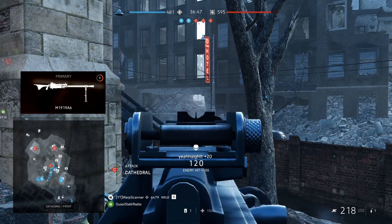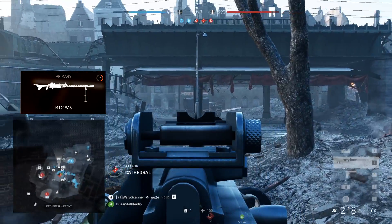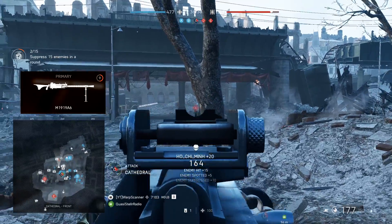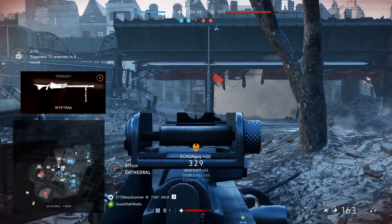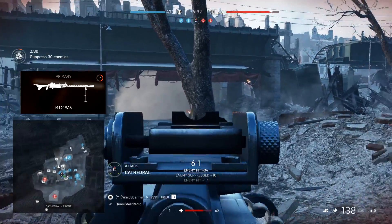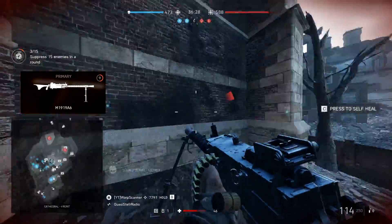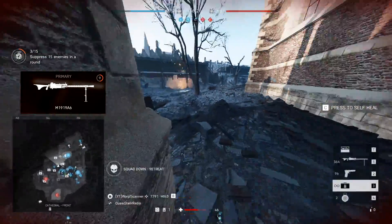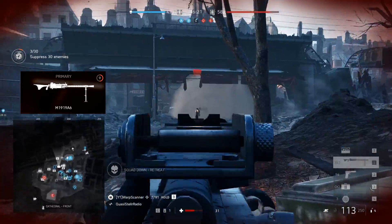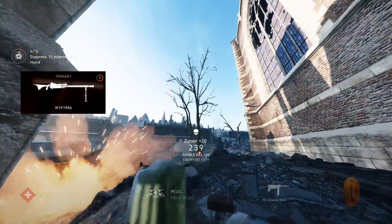However, the M1919A6 has the slowest rate of fire of any MMG. This means it's a notably slower killer for close-range fights, an area where normally MMGs shine. Equipping Light Bolt mitigates this issue. If you decide instead to capitalize on the gun's long-range merits and build it to maximize accuracy, you can fairly effectively use the weapon to rain bullets upon the enemy from afar. Just be very smart about your positioning and don't stay in one position for too long.